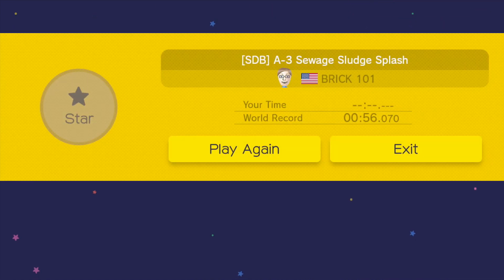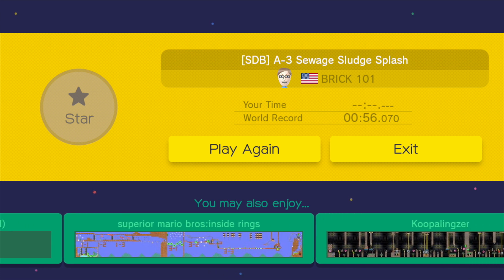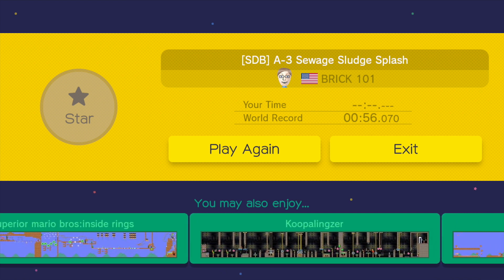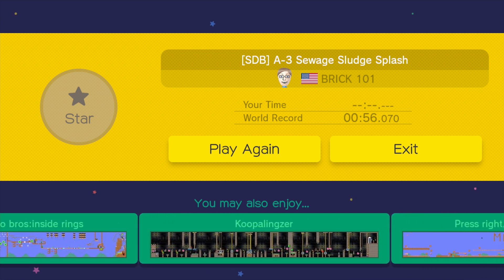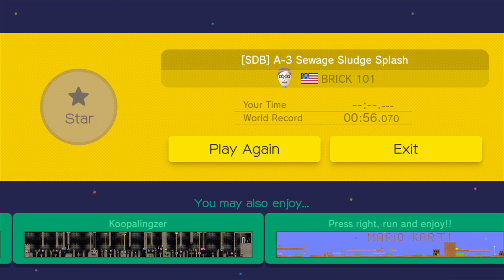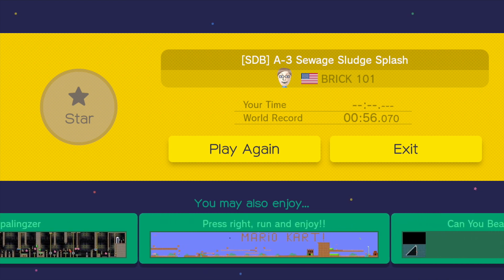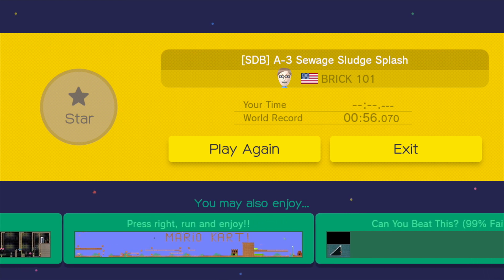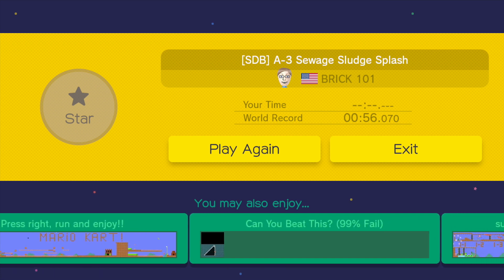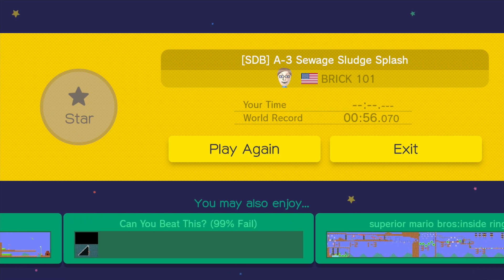I understand some of the reasons why they took costumes out — it's a lot to support and for multiplayer it wouldn't really work. But I don't care about multiplayer. I really wish levels with costumes would just be left out of the multiplayer pool so I could still upload them single player. I spent a lot of money on amiibo just for unlocking costumes in Mario Maker 1, and it would have been nice for those amiibo to work in Mario Maker 2 as well, even if it was just costumes for my Maker profile.